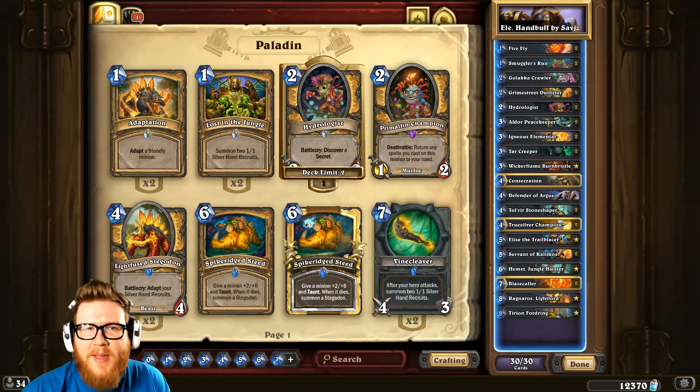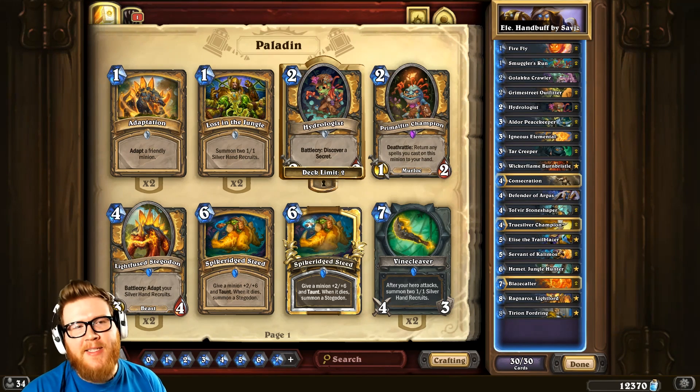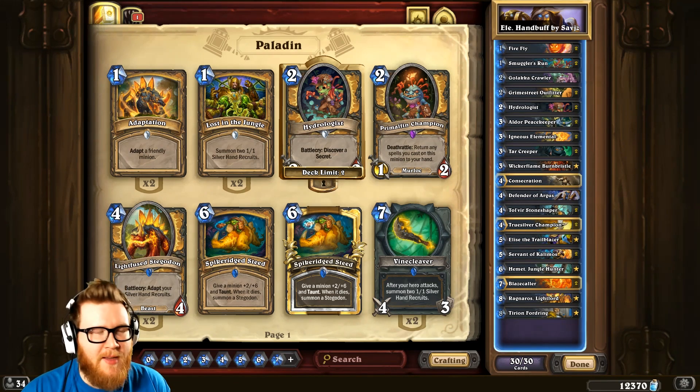Hey buddy, watch this. Hello, hello. Regis Kilbin is the name, and Hearthstone is the game, and this is a deck spotlight on an elemental hand buff Paladin that was created by the professional player Savits.